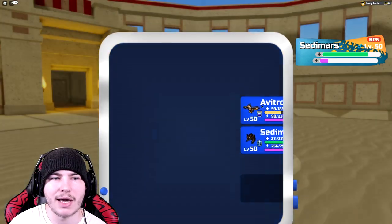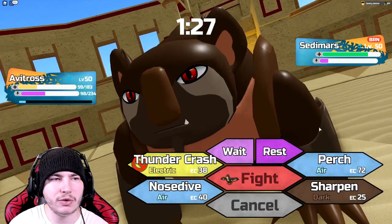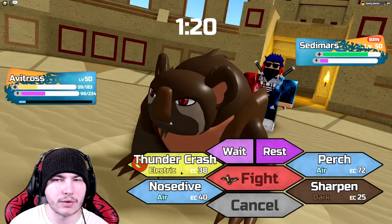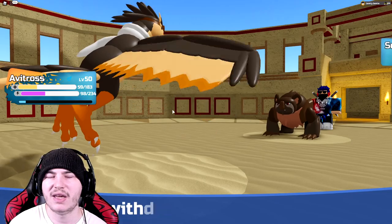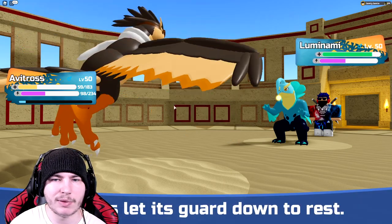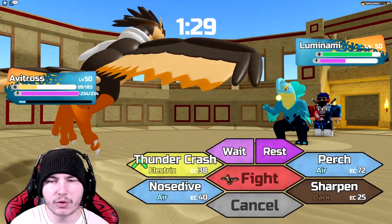Redburn has no energy, so I can go for a Rest now. I think Avitross might be really good here. I could actually go for the Perch, but I think I'd rather go for the Rest. We're going to go for the Rest here, just so they don't hit me super hard. They're going to go for a Withdraw into Luminami. Avitross is going to win this matchup, I'm pretty sure. I've got my Rest off, so I'll have more energy than they do.